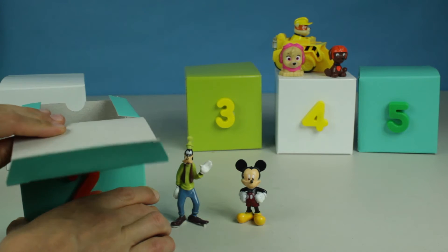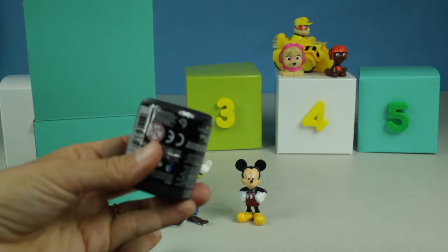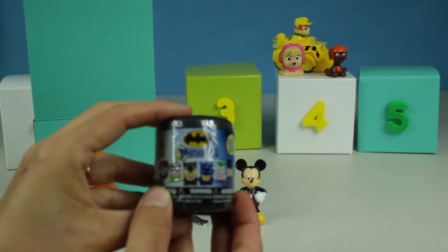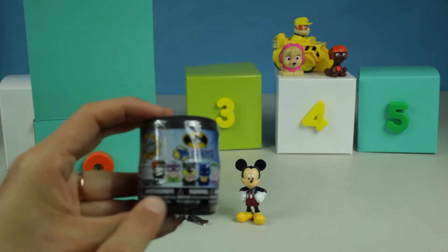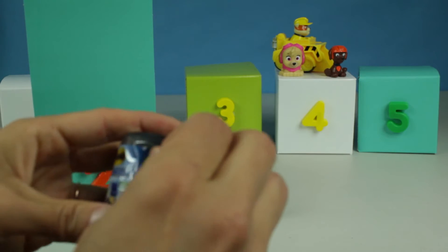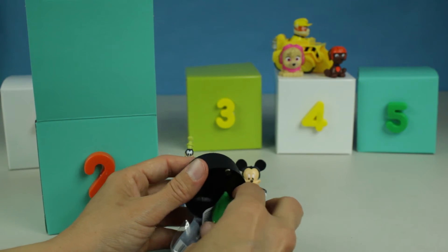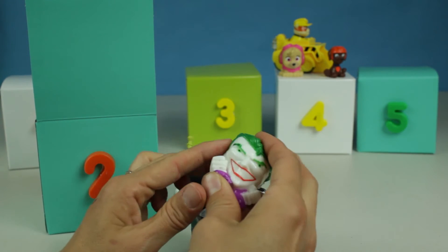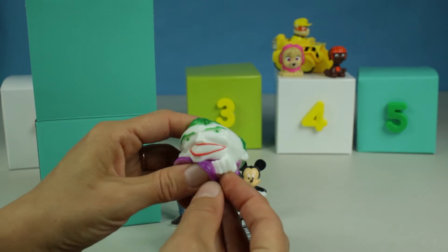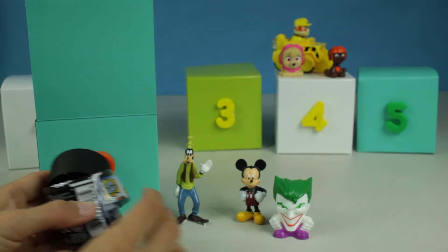What's inside box number two? Oh, a surprise Mashems from Batman. Who could it be? Let's see. Look at this squishy guy — it's the Joker! Look at him, squishy. Well, you can come to Quigland too, Joker.